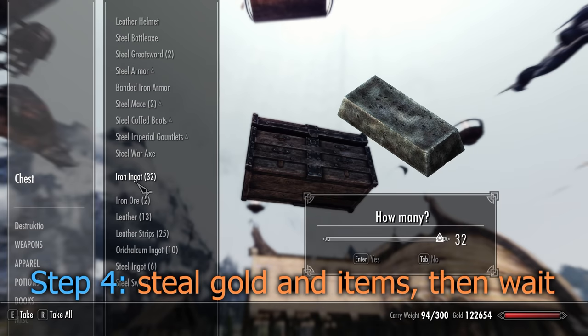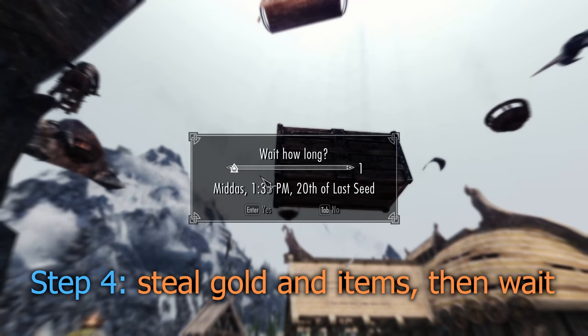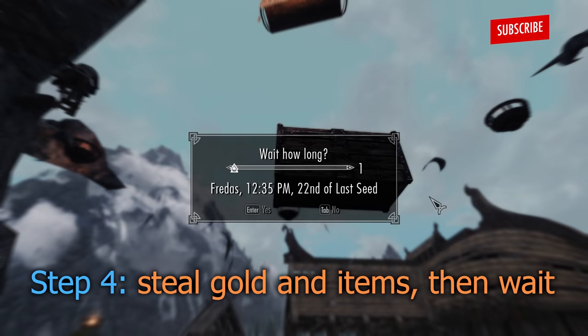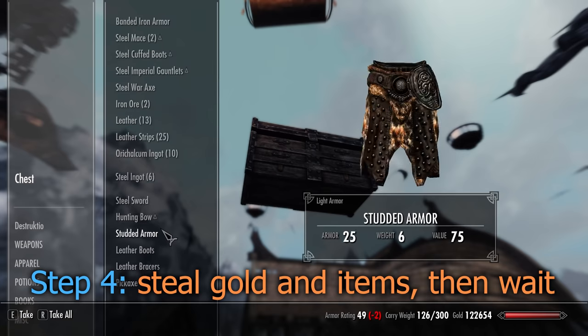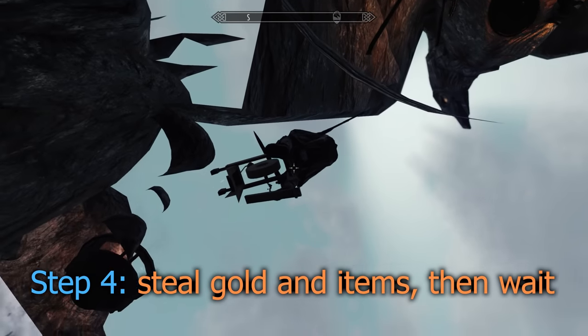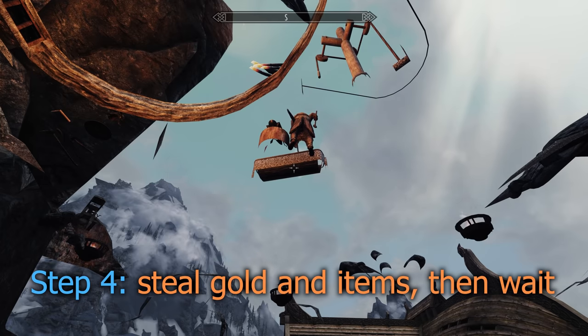Steal the gold from his chest and any items that take your fancy, wait 48 hours and repeat the process. If the gold doesn't replenish in his chest, a quick fix is to ask him what he's got for sale. You'll need to have him at the grindstone to speak with him, so if he's by the forge, wait an hour and he should move.